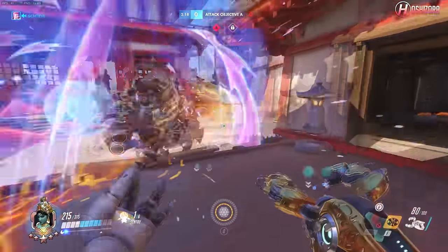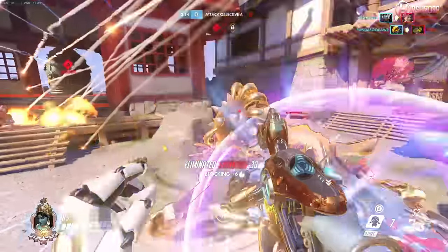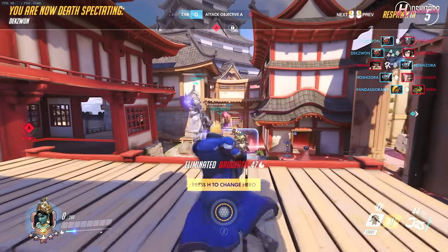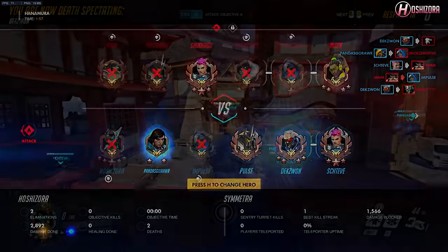Once your shield generator has been placed down, you and your team can play more aggressively now since you have the extra shields, so don't be afraid to move in with your team and attack if you find an opening. So long as you are able to get picks, it's okay if people in your team die since the shield generator and spawn advantage should help you with your next push.